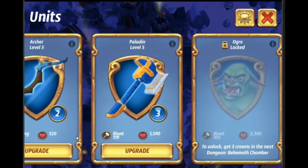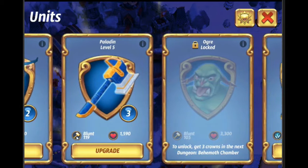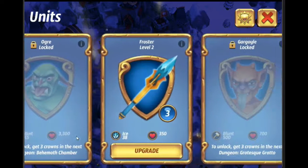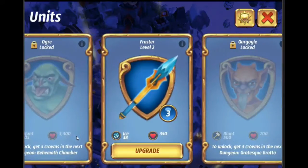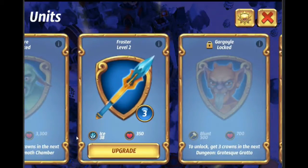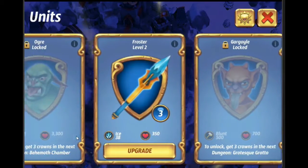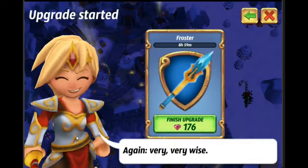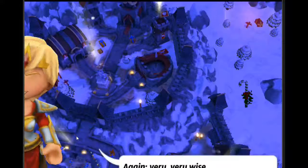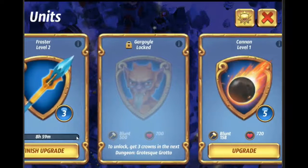The third unit you get is the Paladin. Paladins are like the tank unit — tons of HP but very little damage. They are more for the defensive aspect of the game. Then there is an Ogre you can unlock in the dungeon; on this account we haven't even unlocked the monsters. Ogres are very expensive and won't see much gameplay at lower levels because they cost way too much energy to summon. The Froster is actually a decent unit — it slows down opponents on defense and on attack. It won't do much damage but it has a great status effect.